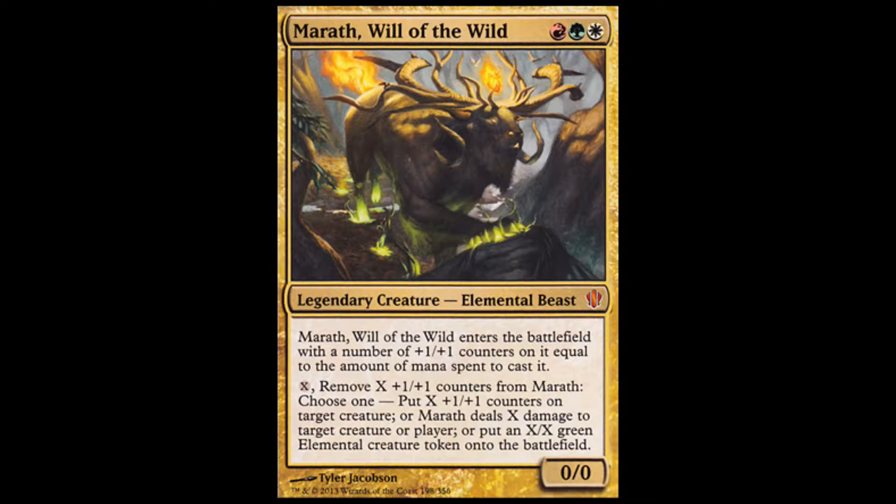As you see, he's an elemental beast. He costs one white, one green, one red, so it's a Naya deck. He enters the battlefield with a number of plus one plus one counters equal to the number of mana spent to cast it. With Commander, every time the Commander dies it costs two more to play. You can take these counters off to put counters on things, to make dudes, or to ping people.